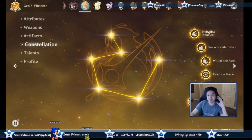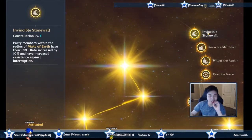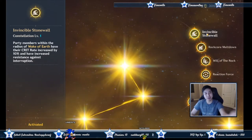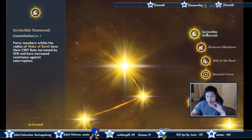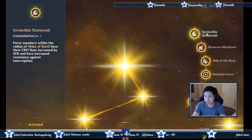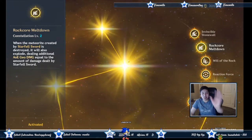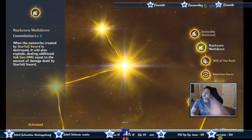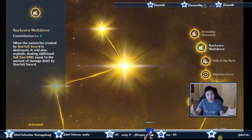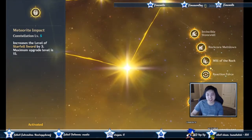For constellations, you get them by doing the story and raising your Adventure Rank — you pretty much get them along the way. The first one, Wake of Earth, gives you crit rate plus 10% and makes you less able to flinch so you can't get interrupted. The second one is pretty good — we don't have a way to detonate it on our own, but Zhongli coming in can synergize with this, and when triggered it'll do AoE geo damage.